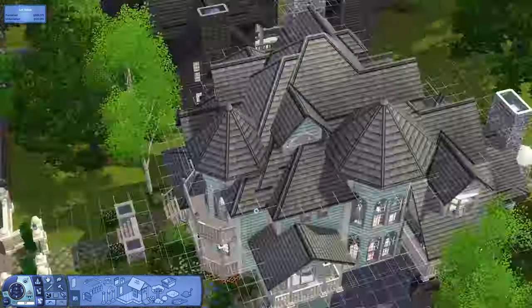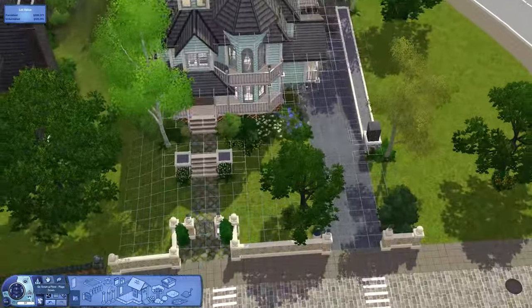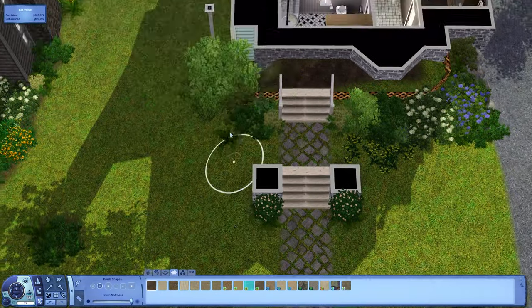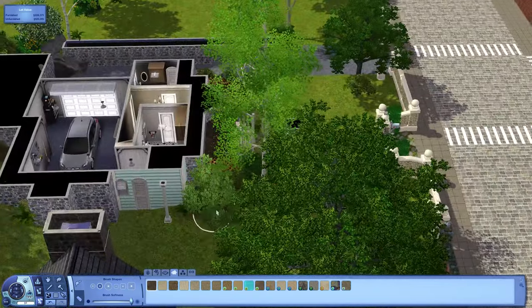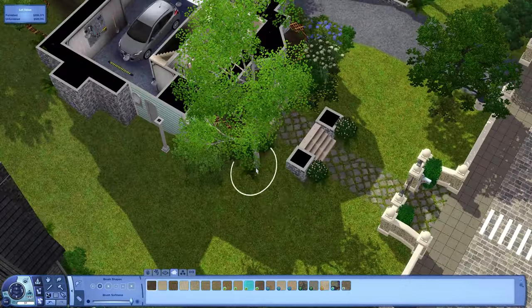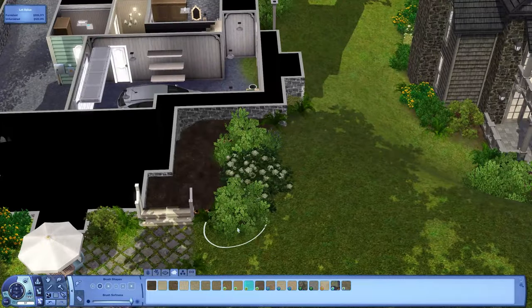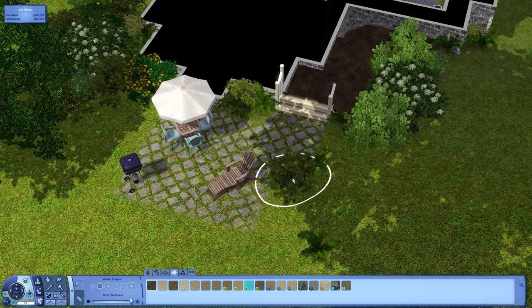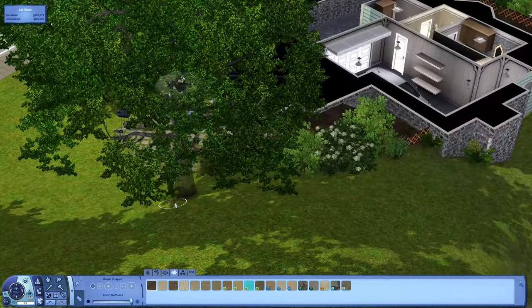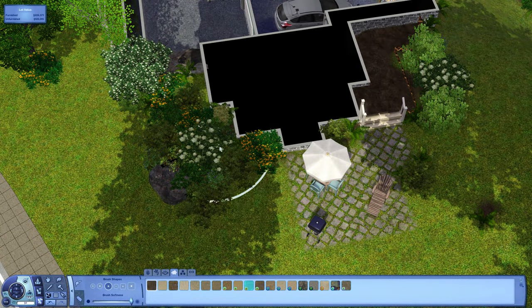I'm going to do the terrain paint now. Getting in the dirt terrain paint underneath all the plants and stuff, under the porches and things, just as a nice bit of detail — it always looks good. Just getting that in around the house under all the landscaping, the trees, all that kind of stuff.